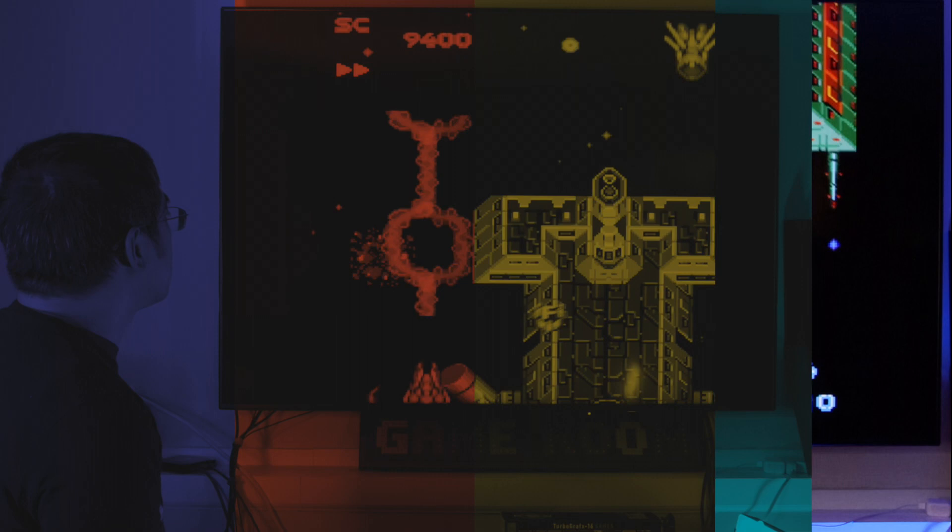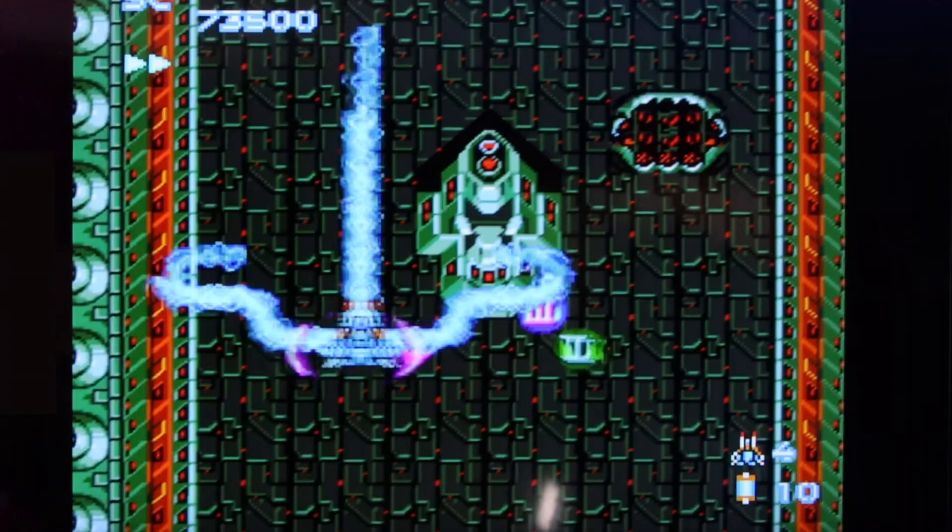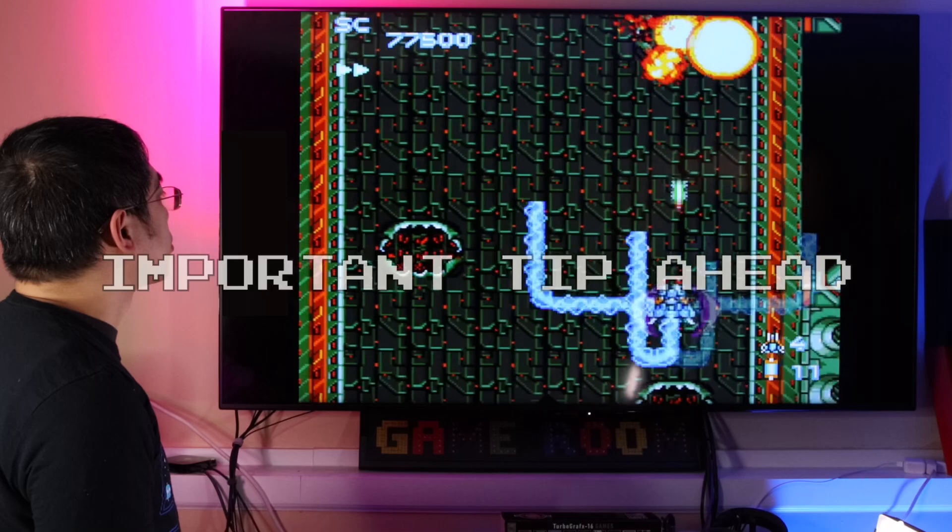Here are two other game mechanics you need to know in order to play Blazing Lasers well. First, there are no speed-based power-ups. Instead, you can adjust your speed at any time by pressing the select button on the TurboGrafx-16 Mini controller, allowing you to control the quickness and precision of the Gunhead Starfighter whenever you want.